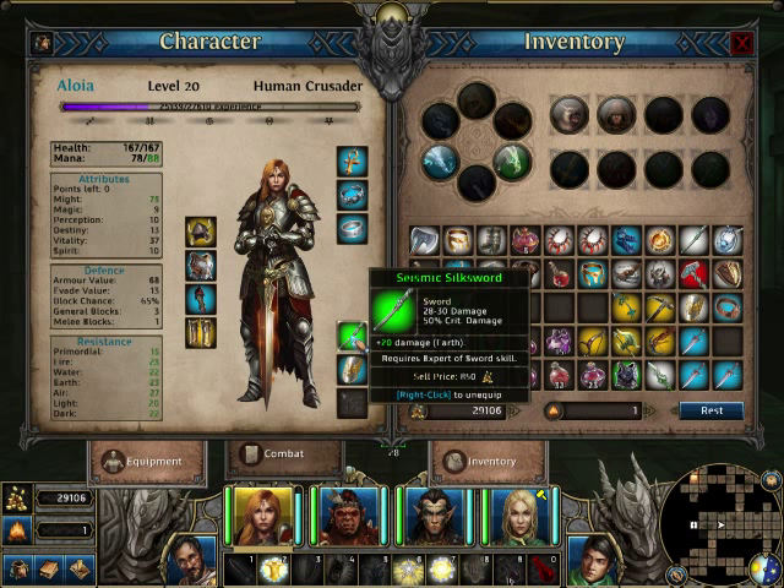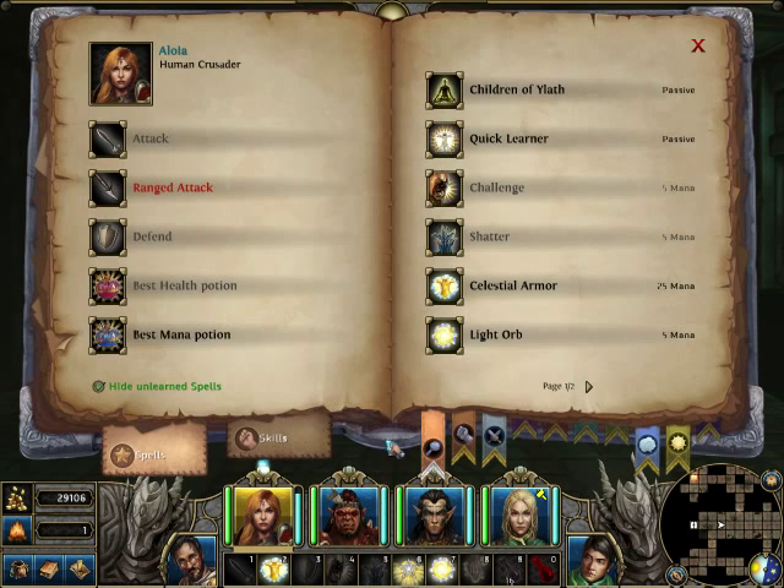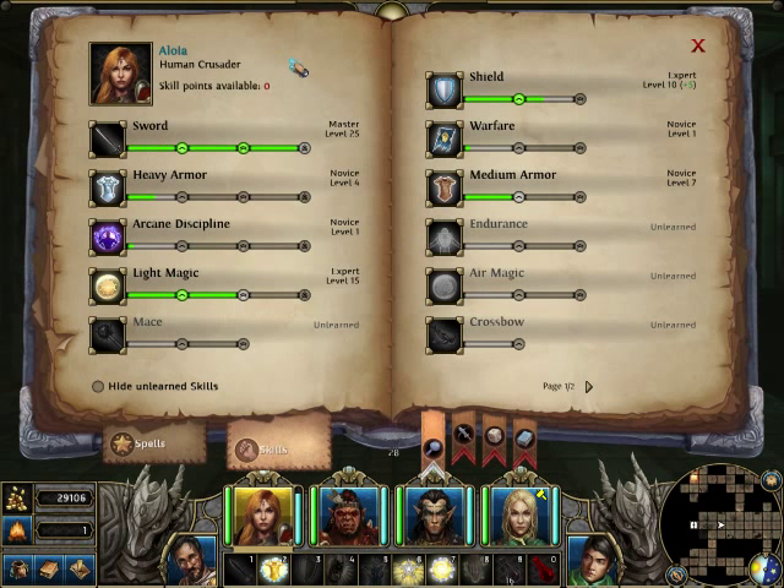However, if you do deal critical damage, the additional elemental damage is also multiplied. Critical chance determines your chance to deal critical damage. It is influenced by your Destiny — roughly one quarter of your Destiny equals your critical chance, plus other coefficients. For instance, Crusaders, or generally sword users, get an additional 5% to critical chance at expert tier. There are also other ways to increase critical chance.